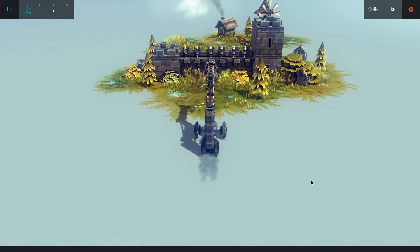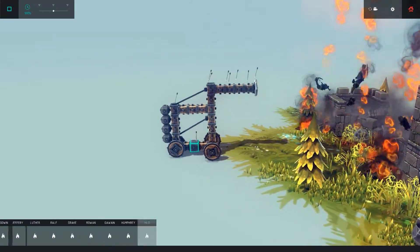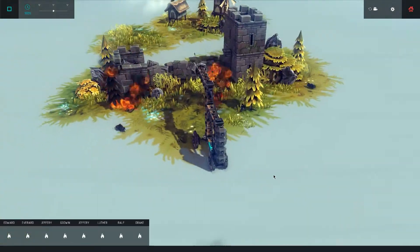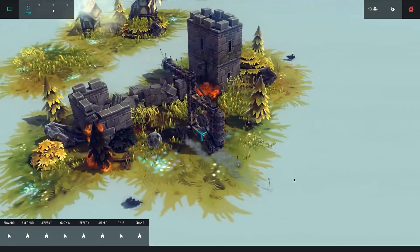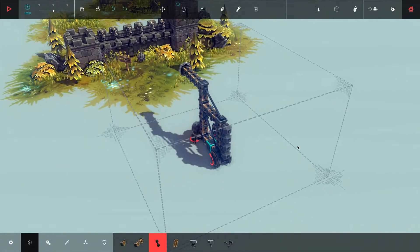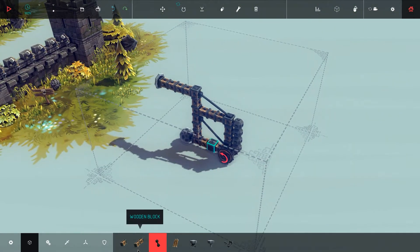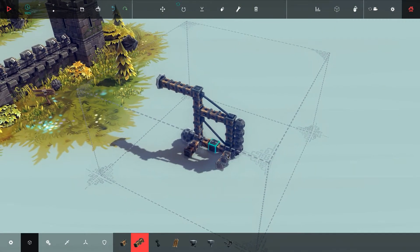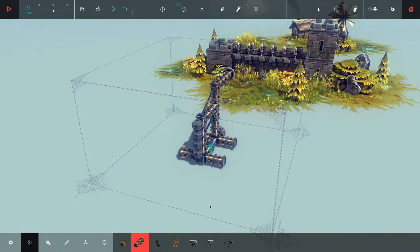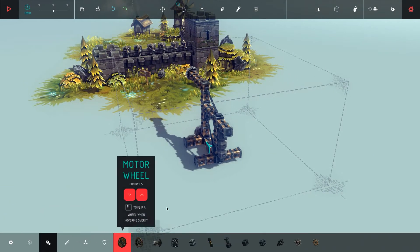Let's give it one more try. If I accelerate too much it falls over. I can't get through here, so I'll make it a little bit wider — maybe it won't fall over then. We also need more weight back there.